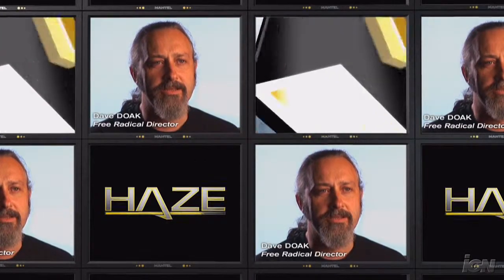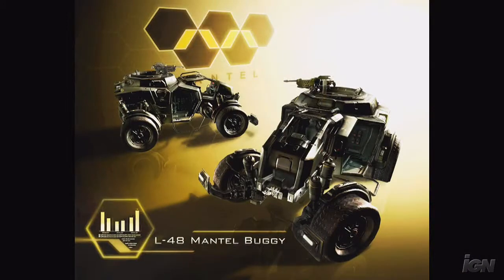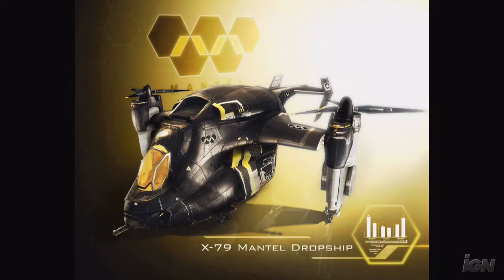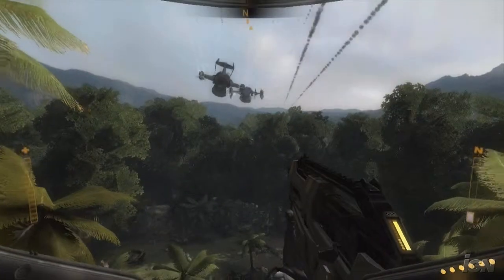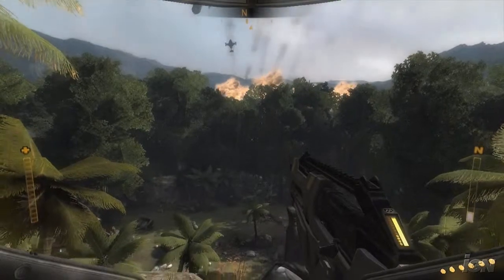Hayes is set in the not-too-distant future, about 40 years on from now, and in that future a lot of military activity in the world is run by privatised armies. It tells the story of a company called Mantle, who make a lot of technology — household technology, industrial technology — but they also have an army which is used to be involved in peacekeeping around the world, kind of like they've taken the role of the UN and NATO in the future.